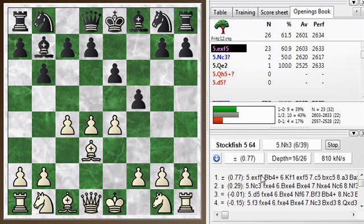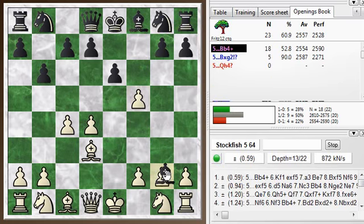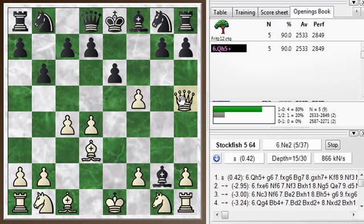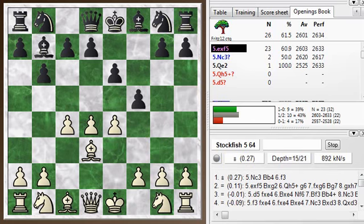You see the evaluation changing back and forth. It's dangerous to take here. The engine keeps changing its mind as it looks deeper and deeper — it looks like you're losing a rook, but you have this check here. So this is a crazy tactical line and the engine can't make up its mind who's better. I don't know who's better either. I think, unless you want to become an expert in those kind of crazy tactics, it's better to avoid that and just defend the pawn on e5.